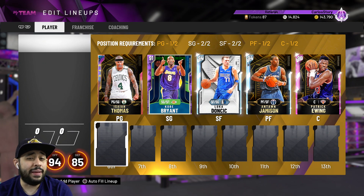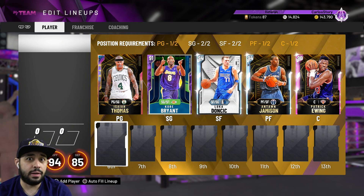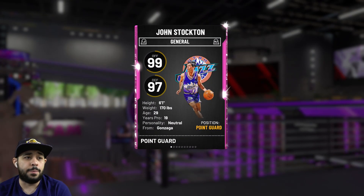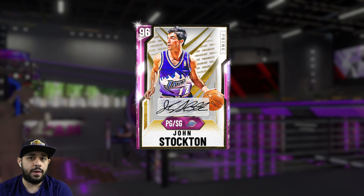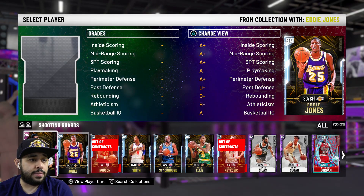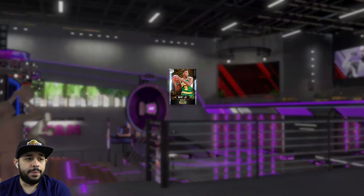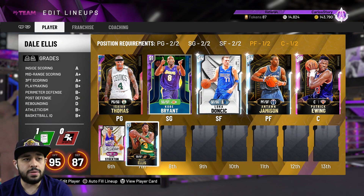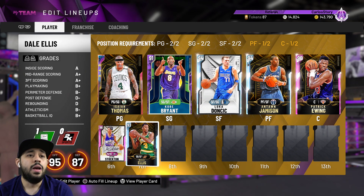For the bench, I've been thinking about this because I have a lot of good players — especially shooting guards, there are a lot. At backup point guard we're going with John Stockton. We don't have Karl Malone yet, but he's our backup PG — he's 6'1 but great defensively, and this year they did a great job making small point guards able to drive to the basket. For backup shooting guard I'm going with Del Ellis — his release is really good and he's 6'7. If you haven't finished Historic Domination, go do it — he's one of the best cards in the game.